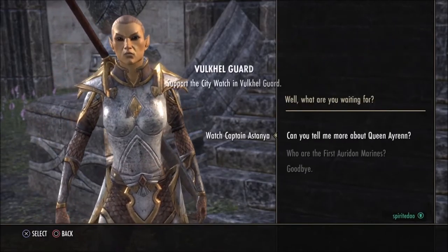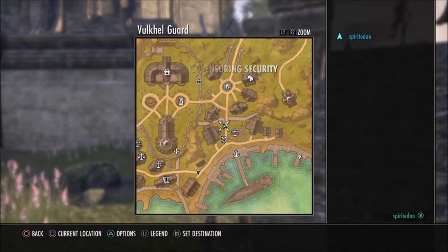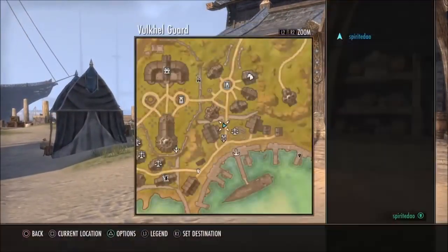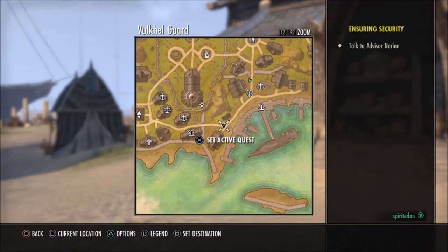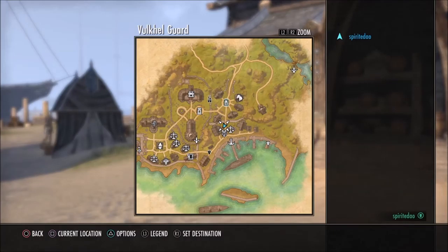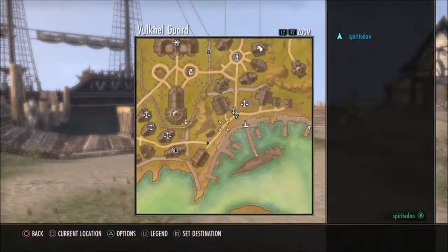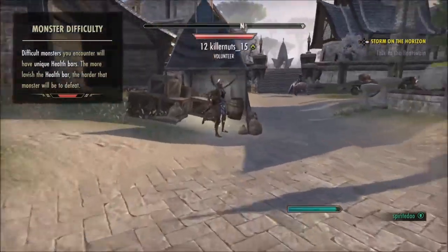You may still have other black arrows nearby — those are additional characters with quests. For instance, Watch Captain Astania gives me 'Ensuring Security,' a second quest. I can pull up my map and select which quest is active — the active one becomes the white arrow. You can switch between active quests to work on ones that are in the same area rather than stretched across the map.